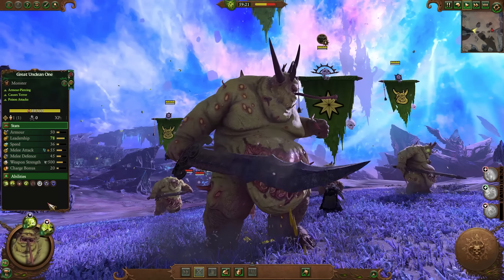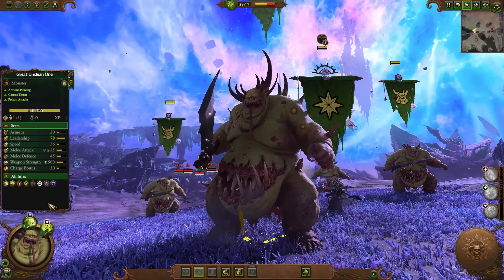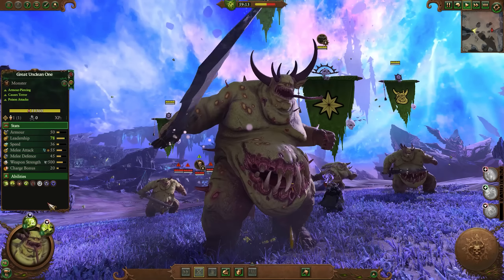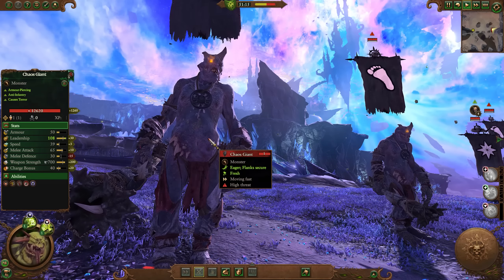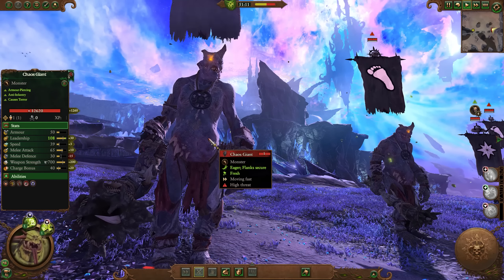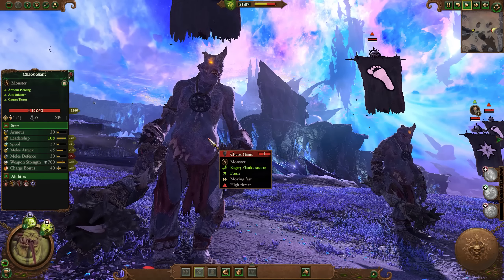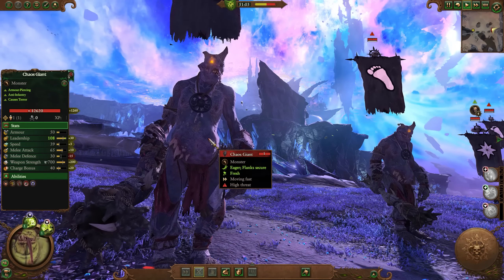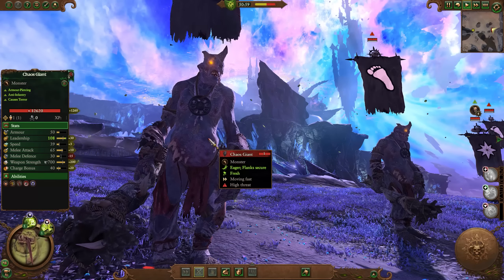Surely after all that time and money invested, you'd be getting a world beater at the other end, fit to strike fear into any foe. But not really. When you compare them to even a default giant — already a somewhat subpar unit that costs 400 less gold — you start to see issues immediately. The Chaos Giant has 200 more weapon strength, 1200 more HP, way better leadership, does not suffer from demonic instability — a trait much more devastating for demons than crumbling is for undead — and it has 15% missile resist on top of all that.